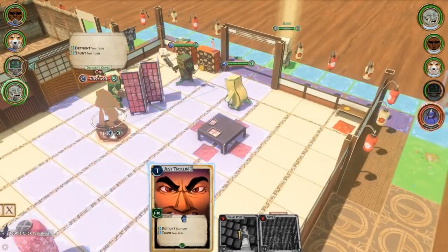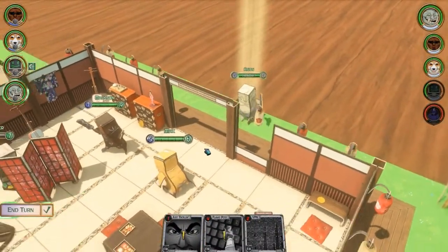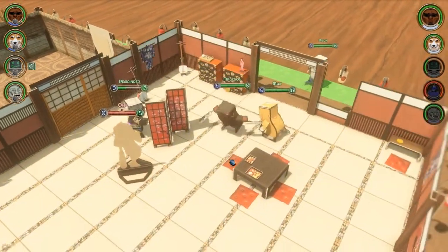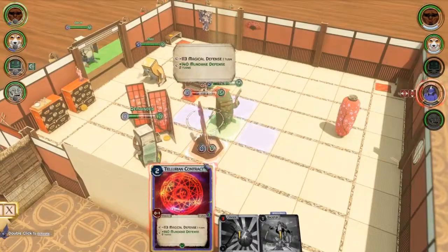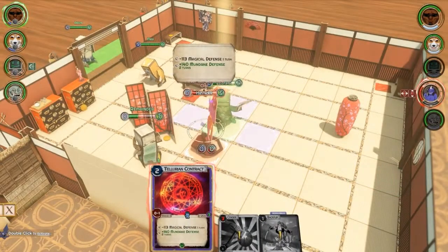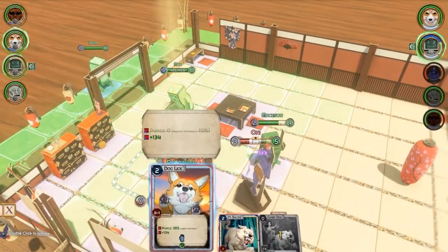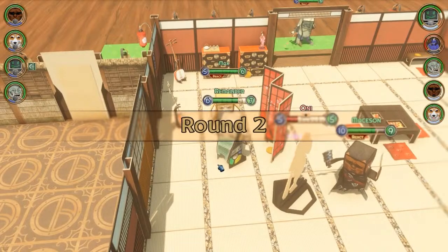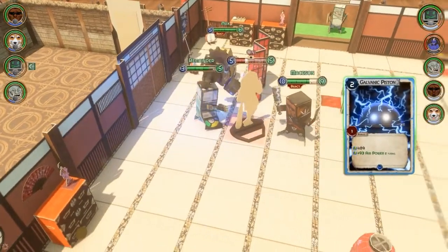Now this is a really troll-y ability — de-taunts and taunts at the same time. That there is voiced by Moist Critical, Mr. Charlie White himself. All right, let's finish this. He does magic damage — okay, so I don't want to use this. Tolerian content — contract will increase my mundane defense, but I don't want to do that. Let's see what Max can do — he's a healer. A little dog lick for the Remainder. And I think we're going to be able to do this. Hasta la vista. All right, there we go.